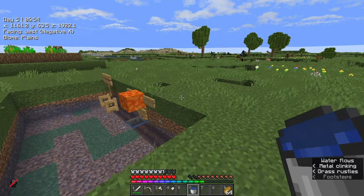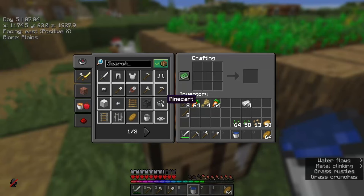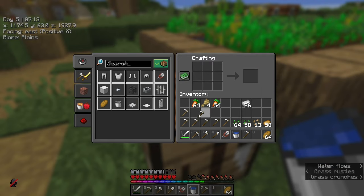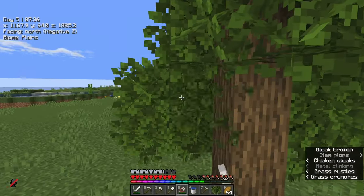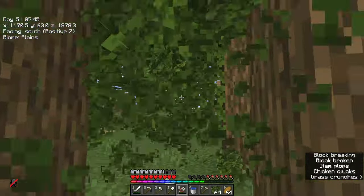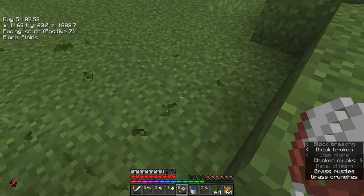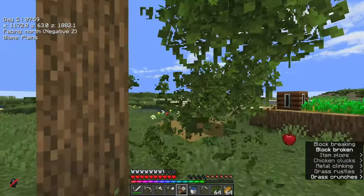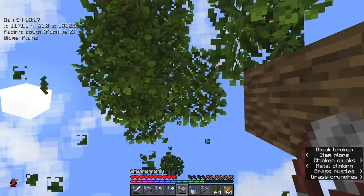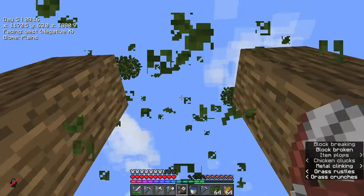That's a lot — more than I thought we were going to have. So some shears for leaves and the rest into some iron hoes, because they're one thing we're going to use up extremely fast. Just use the shears on the leaves like so and it will drop the leaves themselves. These won't de-spawn when you place them back down, which is really handy for things like fences or water-locked blocks. But once you get past a certain point of these trees, they will start de-spawning, so you need to be either quick or cautious.